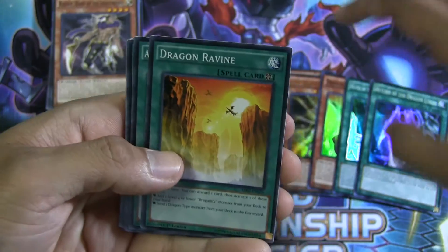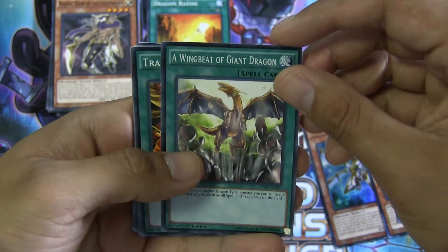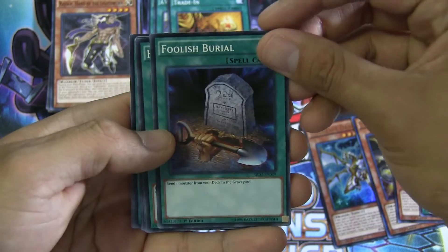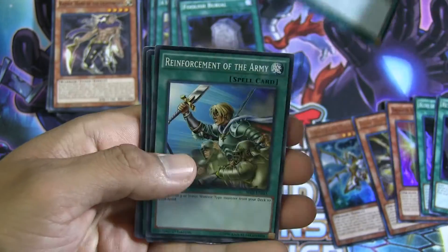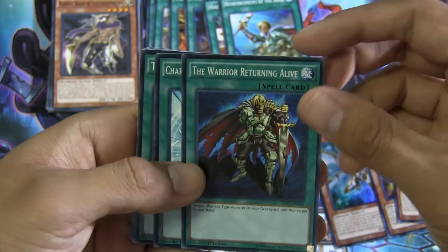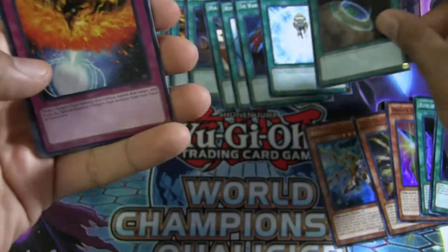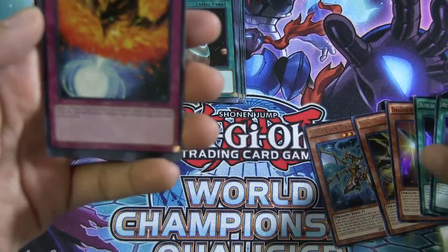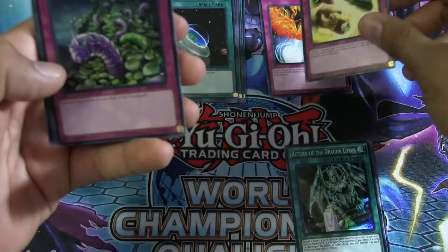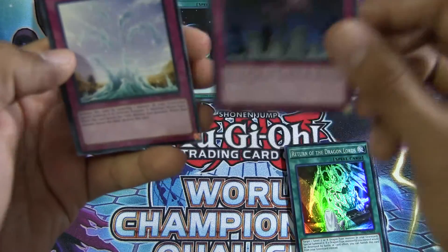And for our spells, we have Dragon Ravine, Wingbeat of Giant Dragon, Trade-In — which is another really amazing reprint — Foolish Burial, Hand Destruction, Reinforcement of the Army, The Warrior Returning Alive, Charge of the Light Brigade, Terraforming — very useful. And then for our traps: Dragon's Rebirth, Burst Breath, Needle Bug Nest, Breakthrough Skill — good reprint — Call of the Haunted.